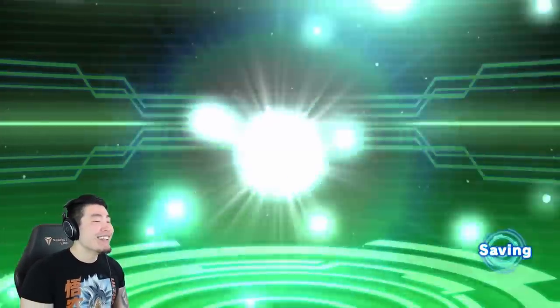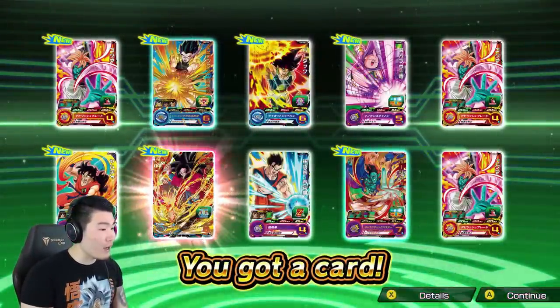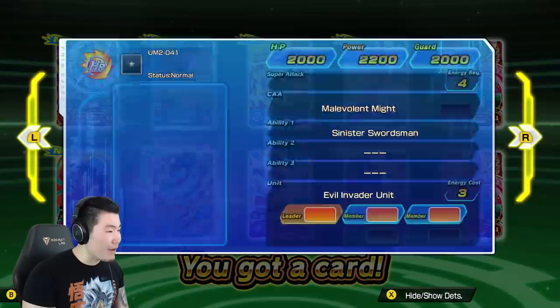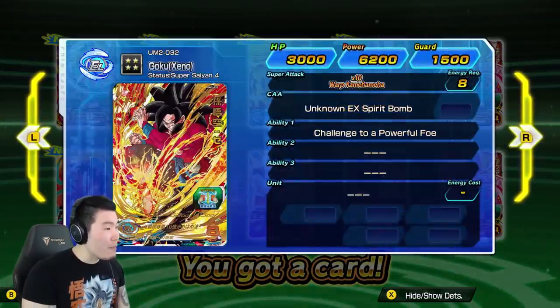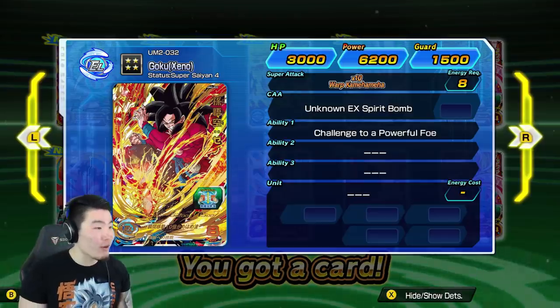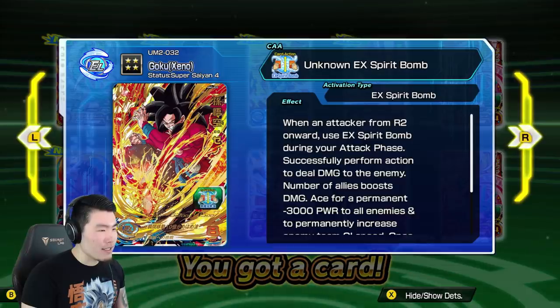One guy in the chat was like, 'yo Tiger, stay getting shafted.' Whoa! Okay, hold on. That Bardock is awesome because I love Bardock. But we got a four-star Xeno Goku! That's a really high power from what I've seen at least.